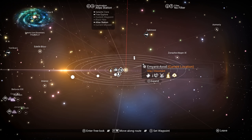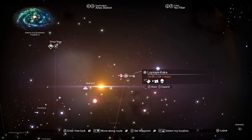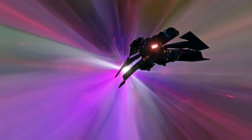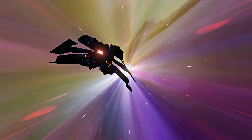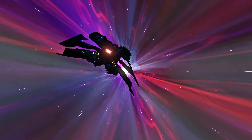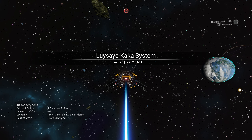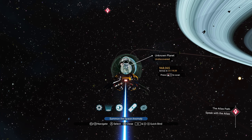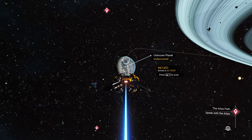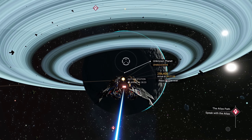If I remember correctly, the Atlas path is pretty much just grinding for these orbs. Let's head over there. It's like each sequential orb needs the previous orb in order to be built, and some other buildable material. We'll see. Where is it? Hey, this space is dark — interesting, no color hue.